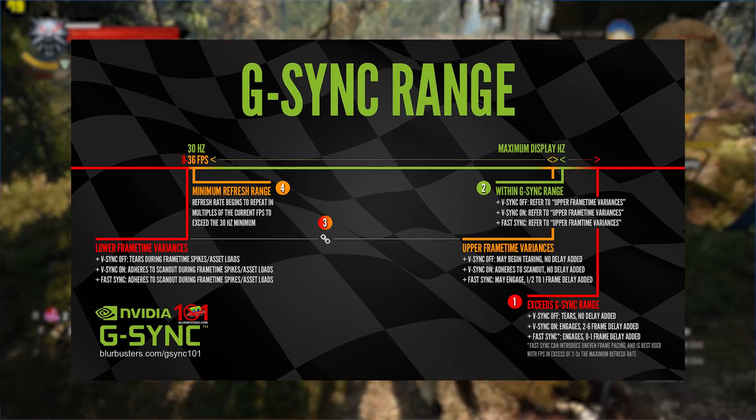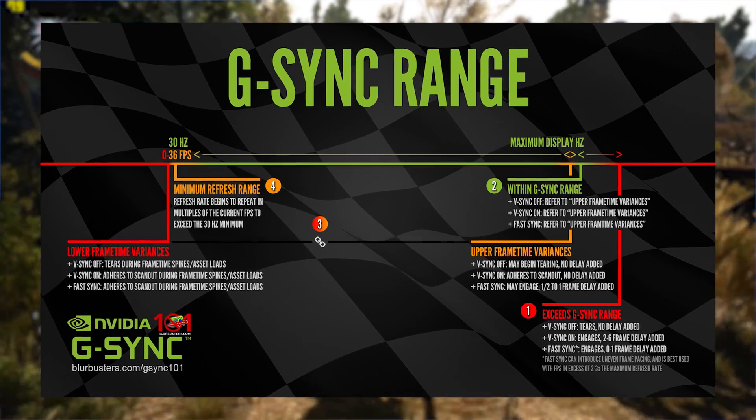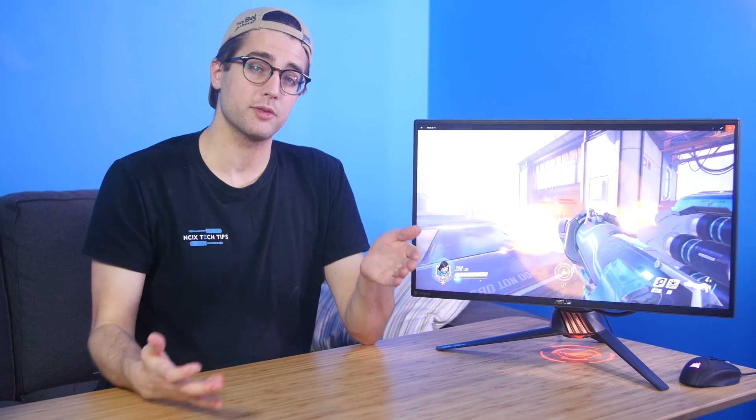FreeSync and G-Sync also usually have a range of FPS values that they work within on a given monitor. One other thing to note is that the higher your FPS and refresh rate, the less noticeable tearing will be. You might get tearing with an FPS of 200 on a 144Hz monitor, but it might be so minimal it's not really an issue. So, now that we know a bit more about refresh rate and FPS, let's talk about gaming scenarios in which high refresh rates would be the most useful.